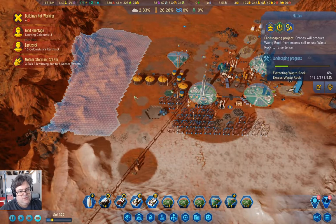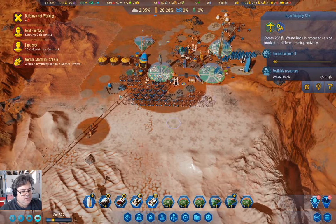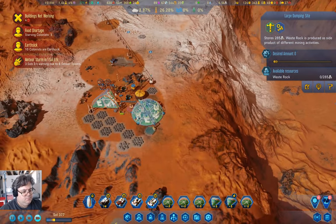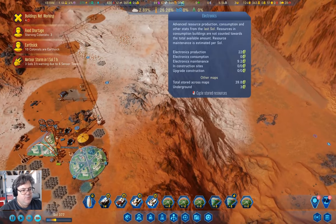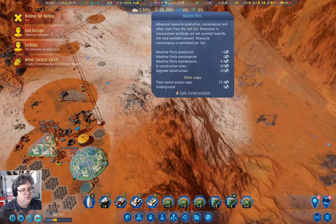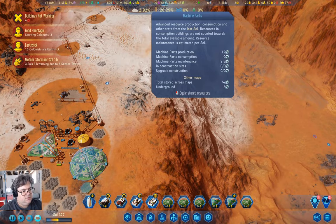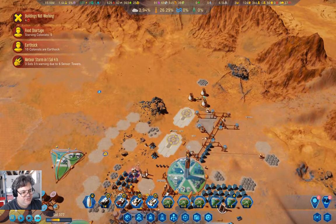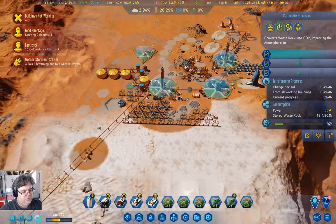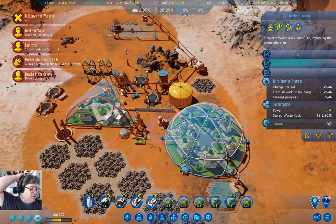Oh look, it's doing stuff. We have 10 earth sick people — which is fine. Down here we are producing 22 electronics and 12 machine parts. We're using 10 of them for maintenance — on all sorts of stuff, like this thing up here using two. Stuff that's out of range of the tribos, stuff that's in domes.